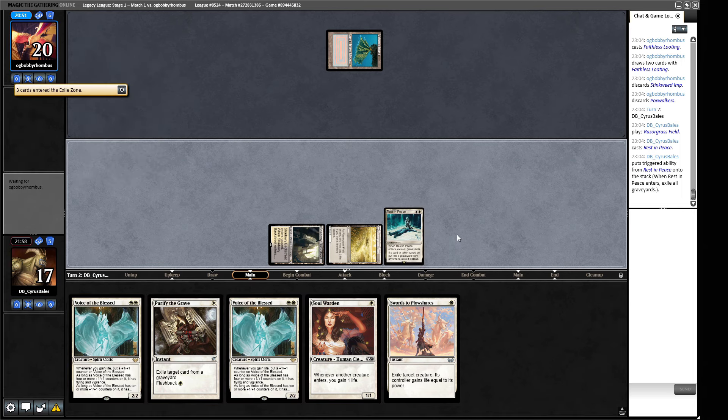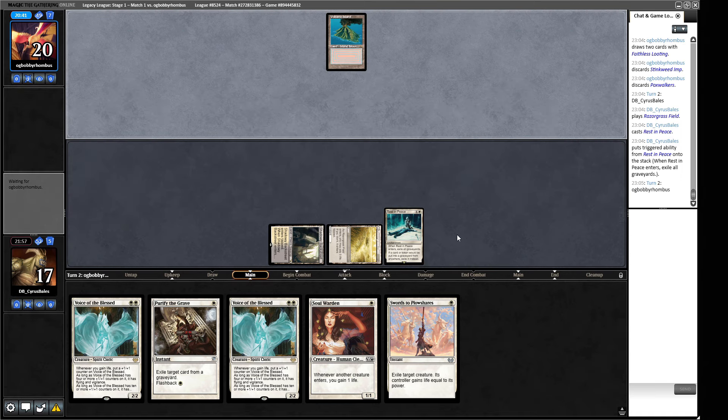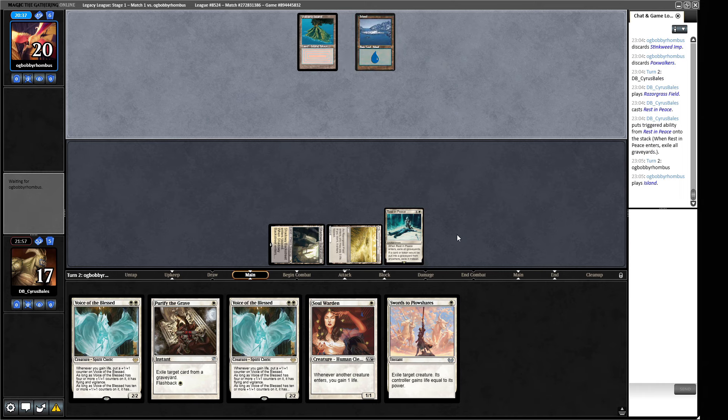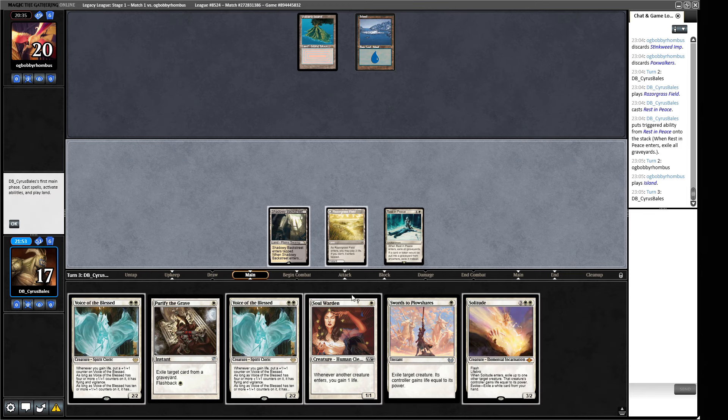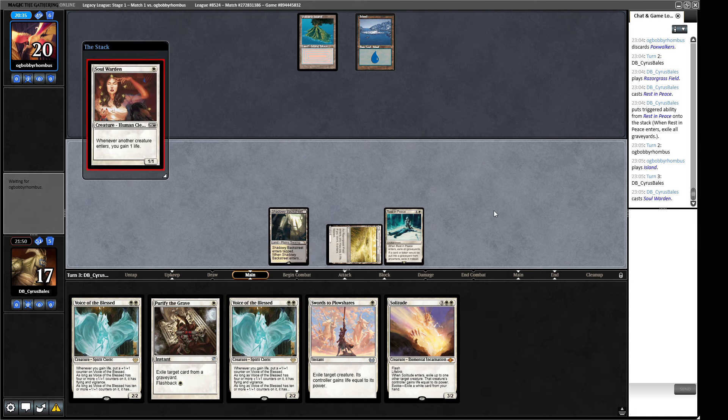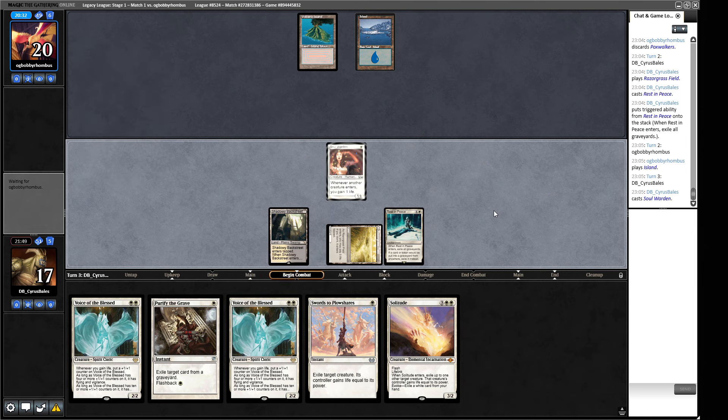We're in the old big haymaker. I used to play Dredge back in the day and when Rest in Peace came out - that was brutal. So if we draw a land we can go Soul Warden, Voice of the Blessed and restart cooking. The opponent probably has some amount of Chain of Vapor or Echoing Truth style cards in their deck as well. We did not draw the thing we wanted, so instead we're just going to play Soul Warden out and hold up to Purify the Grave in case we lose our Rest in Peace.